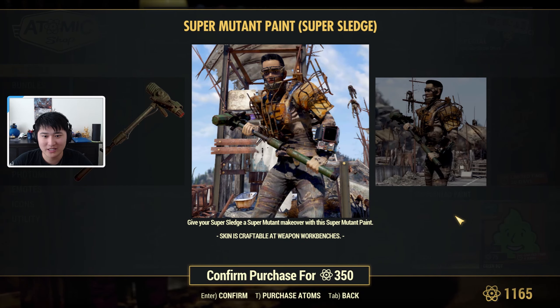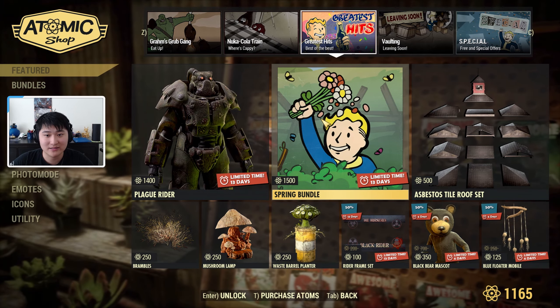Next, we have the Nuka Cola Train, which is still here from last week, so I'm not going to go too much into it. Essentially, this is the Nuka Cola Train bundle, and you can get all of these items individually from the bundle as well.